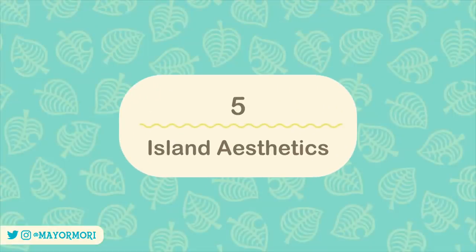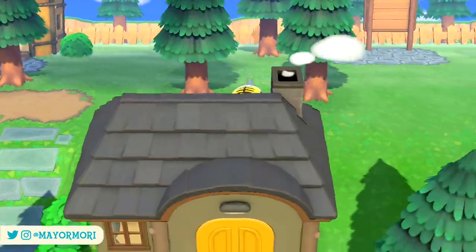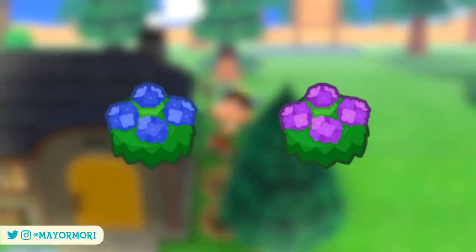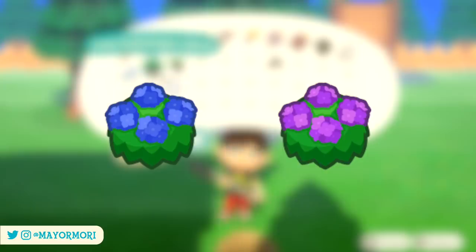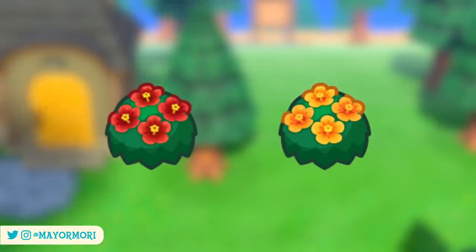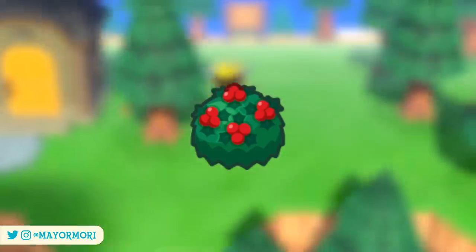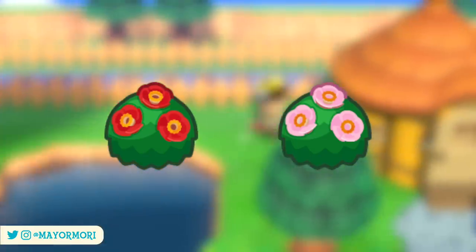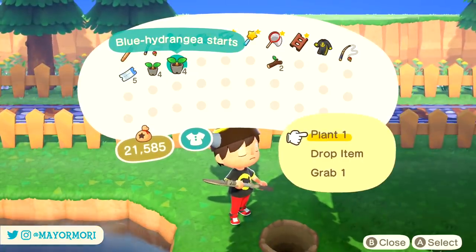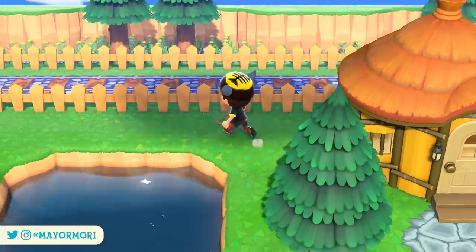Number 5: Island Aesthetics. Both hemispheres will see a shift in the types of bushes that flower throughout July. Blue and pink Hydrangea bushes that have been blooming in the Northern Hemisphere will begin to lose their flowers towards the end of July, with red and yellow Hibiscus starting to bloom from July 21st into August and September. Similarly, Holly bushes currently flowering in the Southern Hemisphere will lose their flowers, with red and pink Camellia bushes blooming in their place from June 16th onwards — an important detail for those who use bushes to decorate with specific themes.